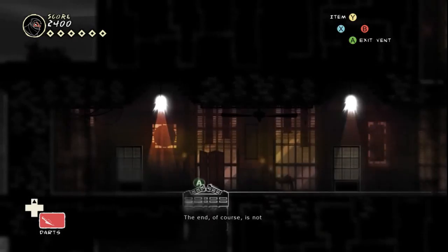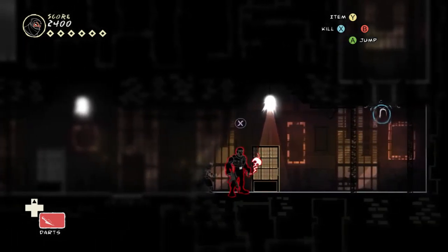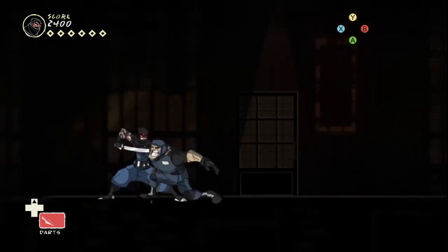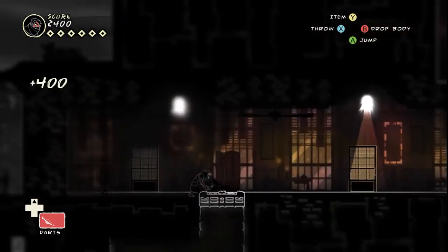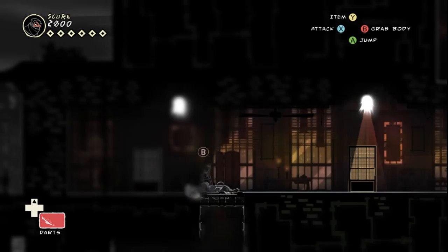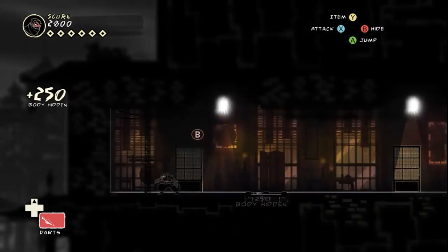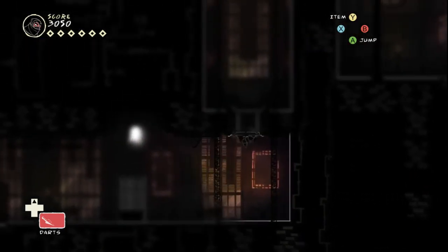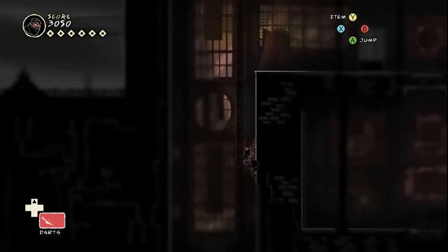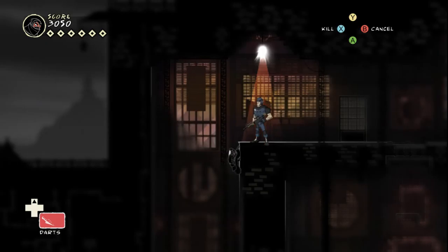The beginning of a kill is like embracing a lover — the end, of course, is not. You drop the body by pressing the B button. Also, you can hit right trigger to run, but that does make noise, so just be careful about that. And I can kill this guy from a ledge.